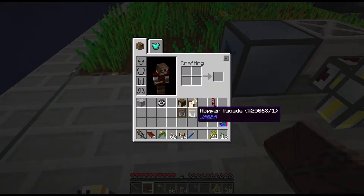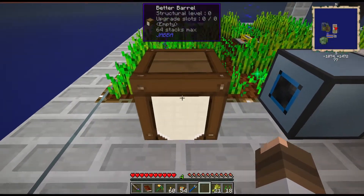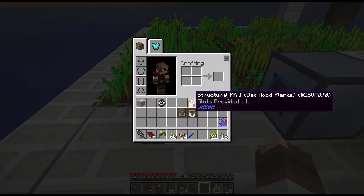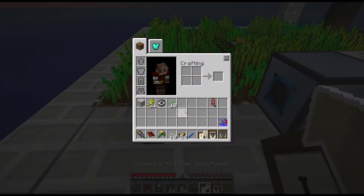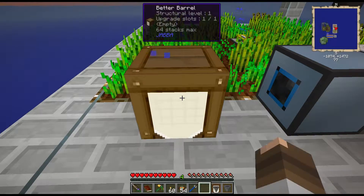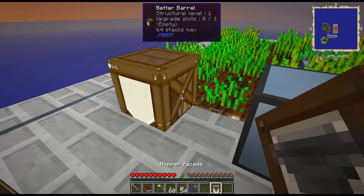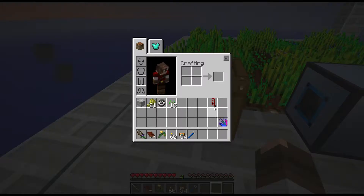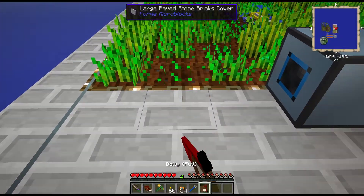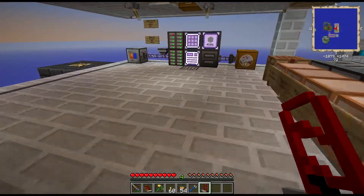Now the other thing that I'm doing is I want to put a barrel to put all this bone meal in. So we're going to need a Mark 1 upgrade, then a hopper upgrade, and then I'm going to put the hopper on that side. Now I also picked up a dolly, because what I want to do is feed all the bone meal into here. So let me go get some bone meal and I will show you what I'm talking about.